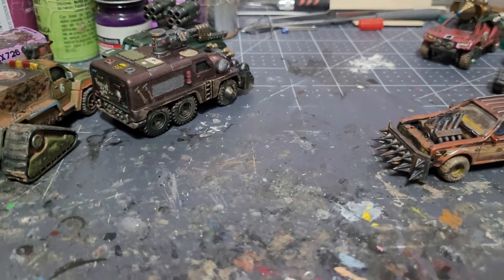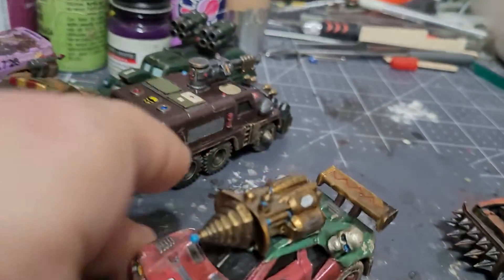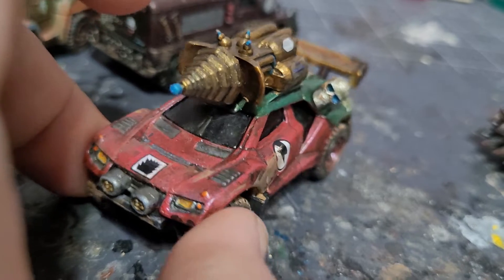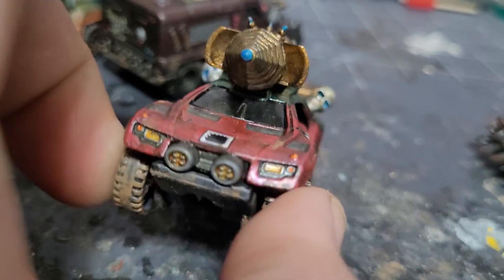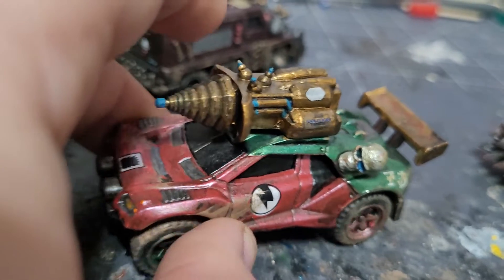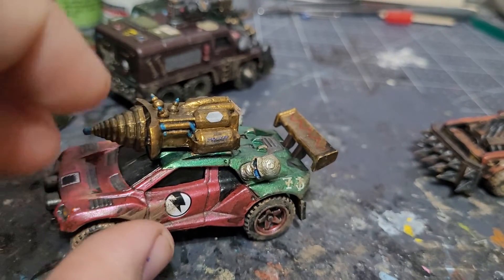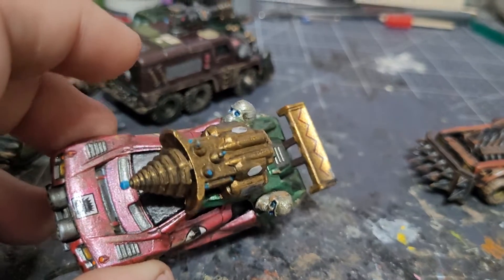This one I'm on the fence about — it's a buggy with an arc lightning cannon. I've been calling it the Habanero because of the color scheme, which really turned out well. It's 3D printed by me and I used some store-bought skull pieces off Etsy. I like the way that looks.